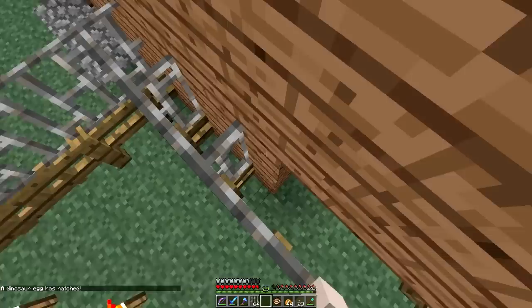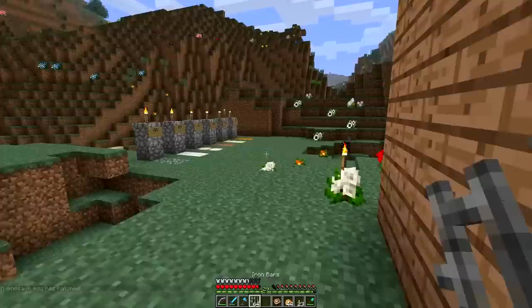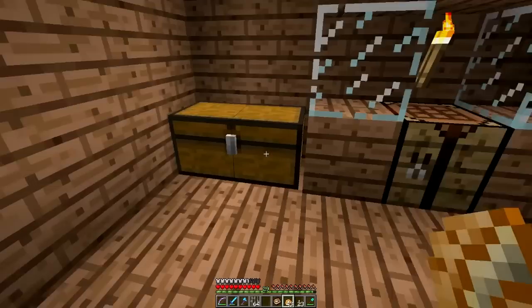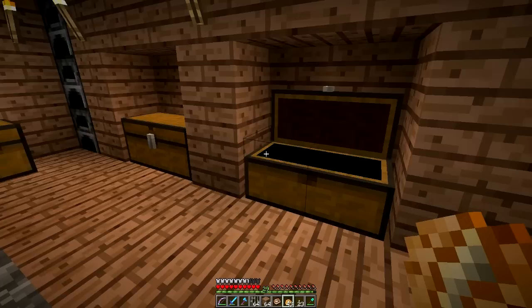Oh, an egg has hatched! Which one? I don't know. It's Carl. It's Carl Jr.? Yeah. Is he all cute? Oh, he's adorable. What are we going to call him? Just call him Carl Dos. I think we should call him — I think this one's a girl — Carlita. Carlita the T-Rex. That's a very nice name, Mitch. Thank you, I thought so. I thought you'd appreciate it a little.